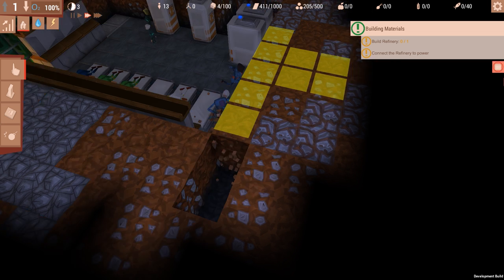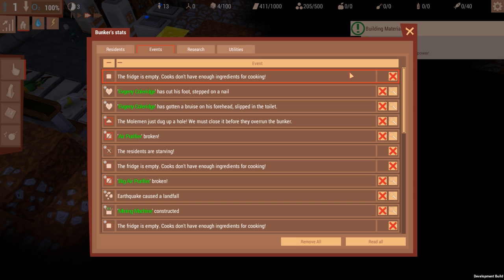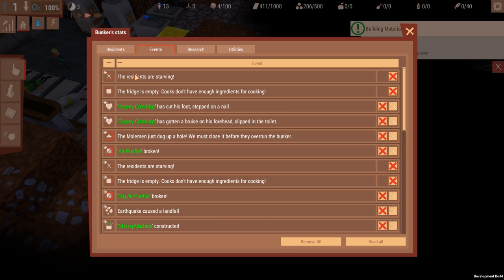We can probably just start destroying — no! What's happening now? Fridge is empty. Stepped on a nail. Bruised. The residents are starving. I'm sure that won't be a big problem for them.